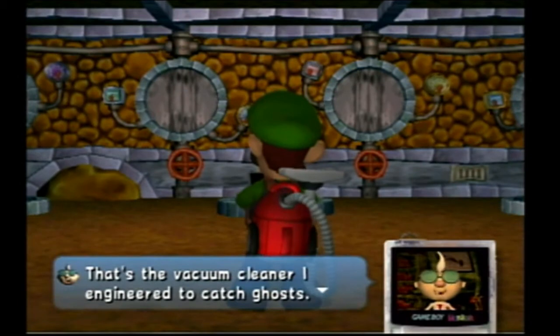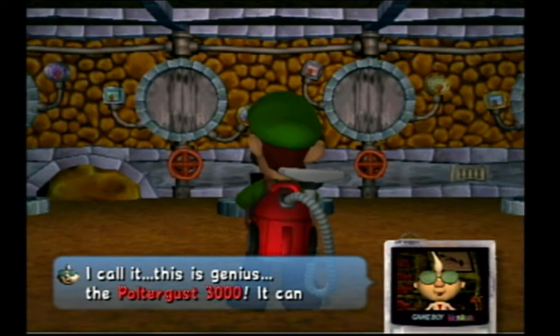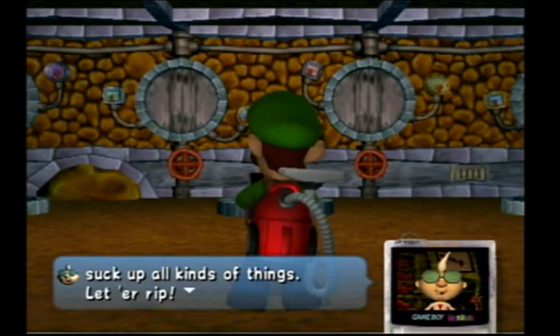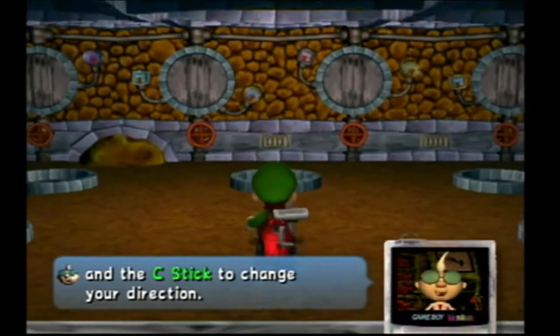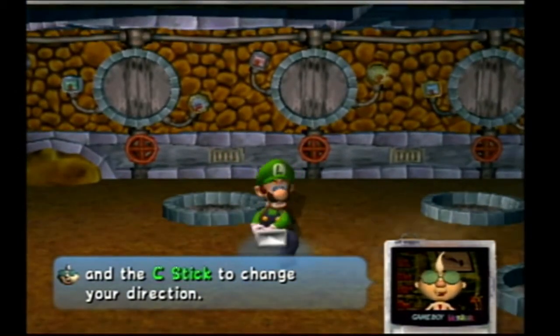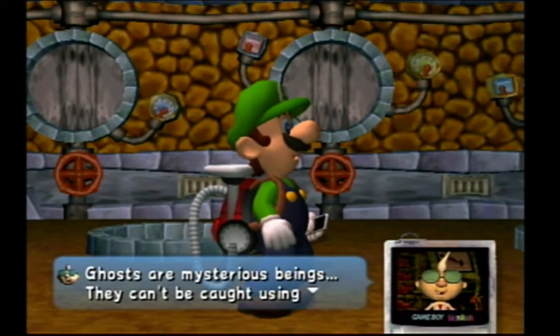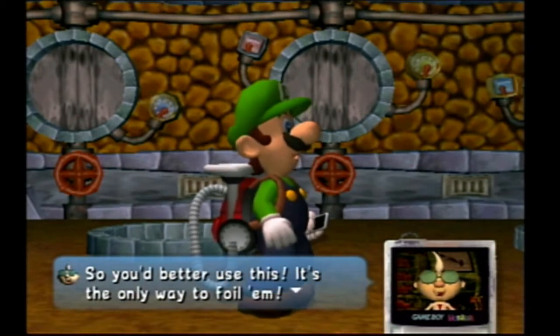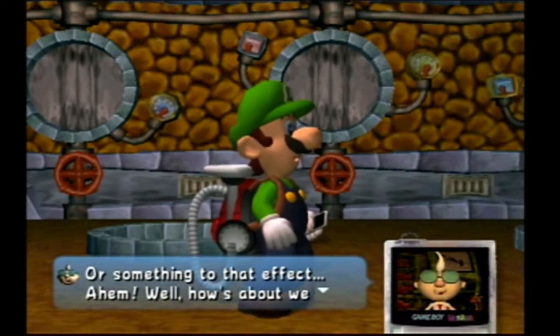Here we are. That's the vacuum cleaner engineered to catch ghosts. I call this genius - the Poltergust 3000. It can suck up all kinds of things. Let it rip. Use the control stick to move around. Hold the R button to start sucking. I'm going to have a hard time doing this adventure saying stuff like that. You better use this - it's the only way to foil them. It's the only thing they fear.